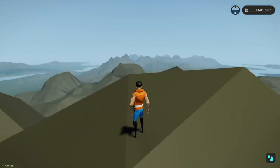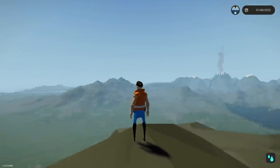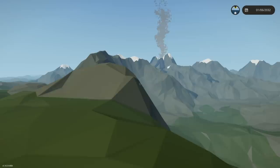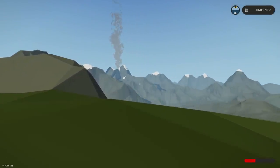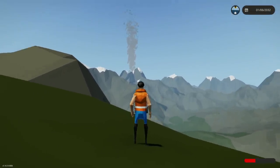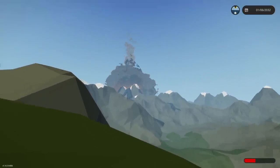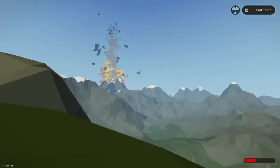I heard there are sirens in the game now — they activate for certain events, maybe near towns. Alright, I can hear the grumbling now. This is pretty close and there's a chance we get hit by a flaming rock. There's the shock wave!